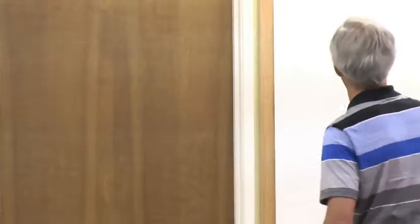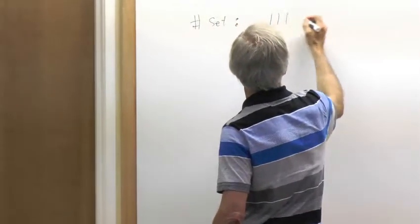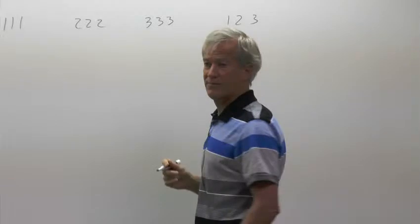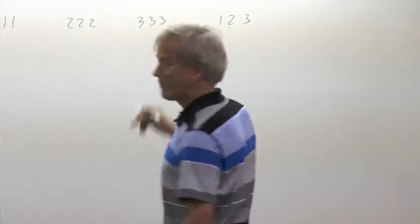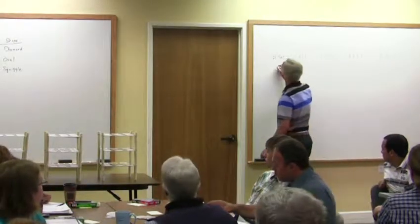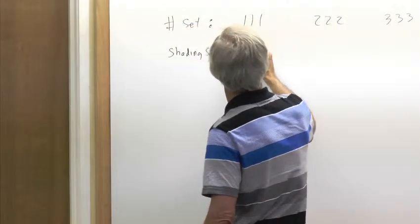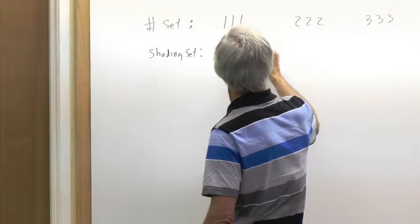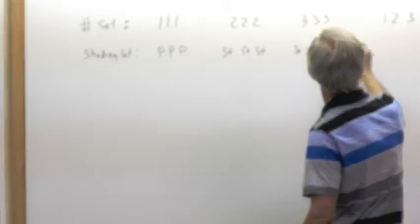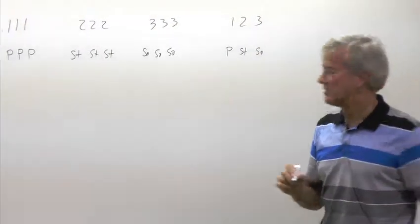What is a number set? A number set is three cards that are either 1-1-1, 2-2-2, 3-3-3, or 1-2-3. And a shading set would be if you had plain-plain-plain, stripe-stripe-stripe, solid-solid-solid, or plain-stripe-solid — that would be a shading set.